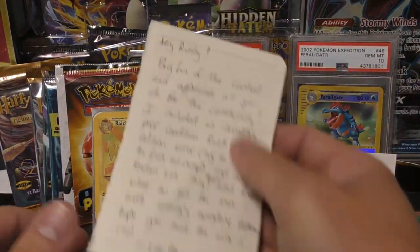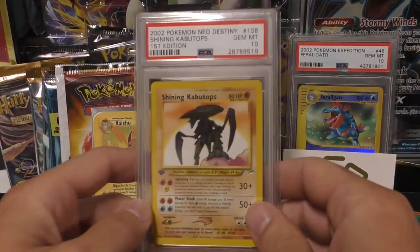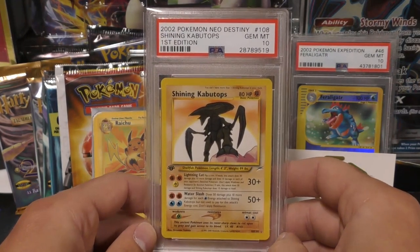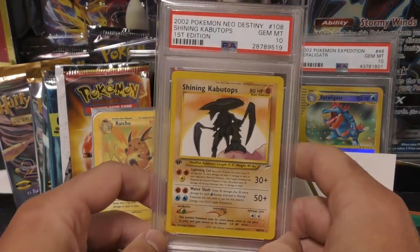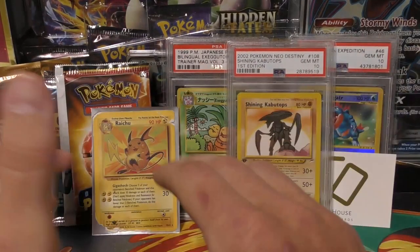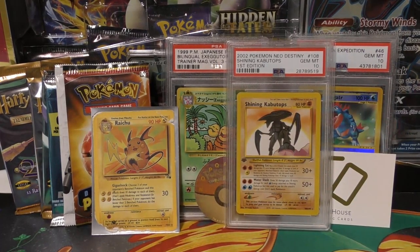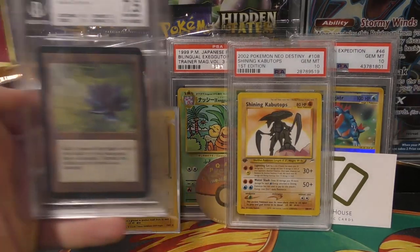Next up we have a Shining Kabutops. I bought this back in March and it's just taking forever to get here - it's mid-June now. This was from Australia, and I was trying to be patient because I know that most everything going in and out between the United States and Australia has been severely delayed. I know this because I sell a lot of stuff to Australia.